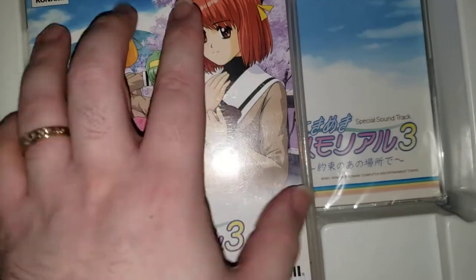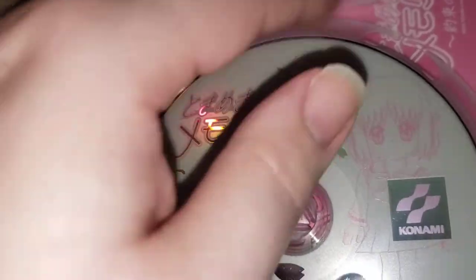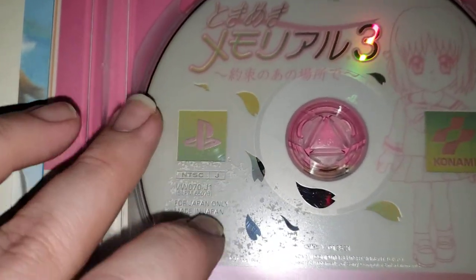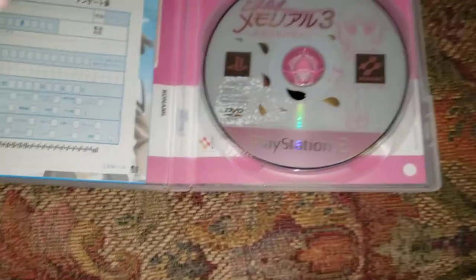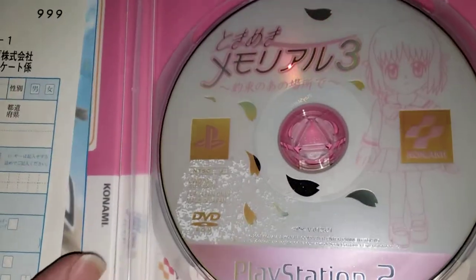But it doesn't have that ugly border around it, so this is actually nicer. We got the game disc. Some wadded up waxy paper. We got a game disc and it does have some sticker residue — this was used. Which is very sad. Why was there a sticker on the disc in this? I do not know. And we have a little survey card thing.